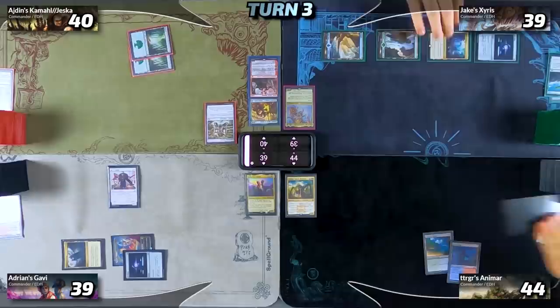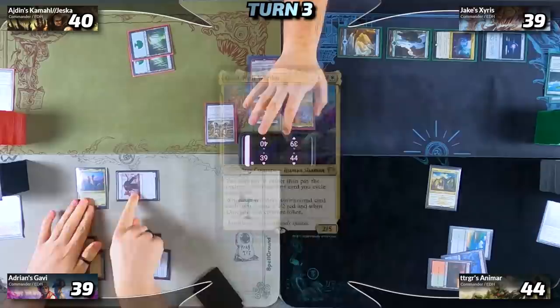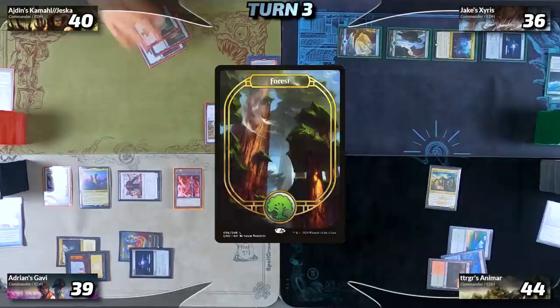I untap and draw, deploy basic Plains as my land for turn, tapping out to cast my commander Gavi, Nest Warden. Then I head into combat and turn my Valiant Rescuer sideways at Jake — he takes three damage. Then I cycle Mage's Guile for free, triggering both Gavi because I drew my second card and my Valiant Rescuer because I cycled my first card for turn, making a 2/2 and a 1/1. I draw a card and pass.